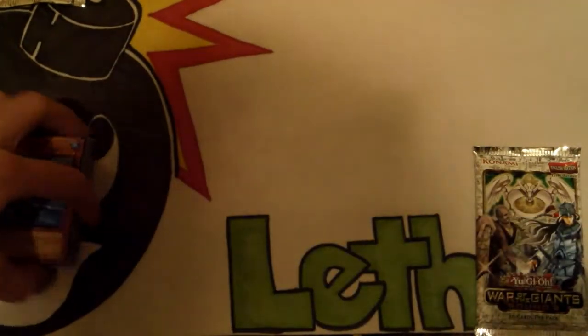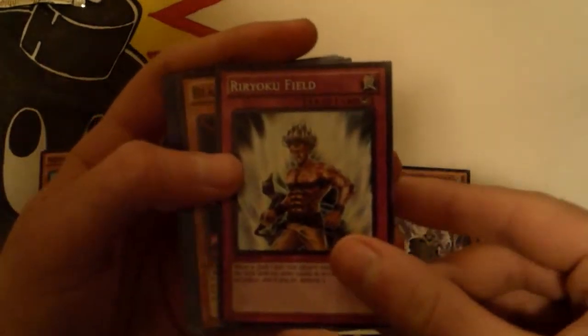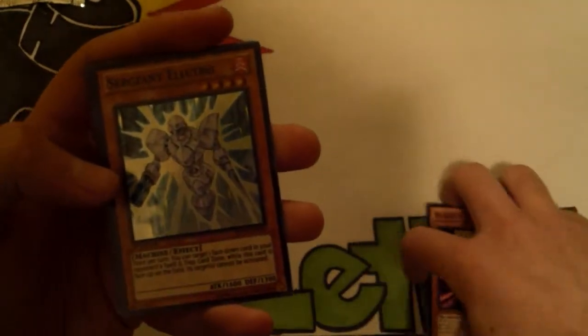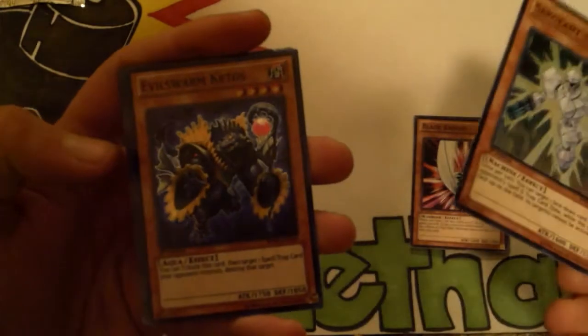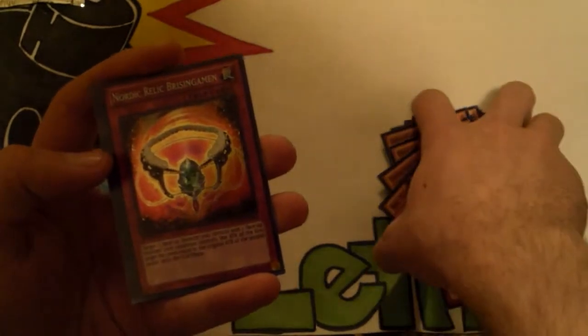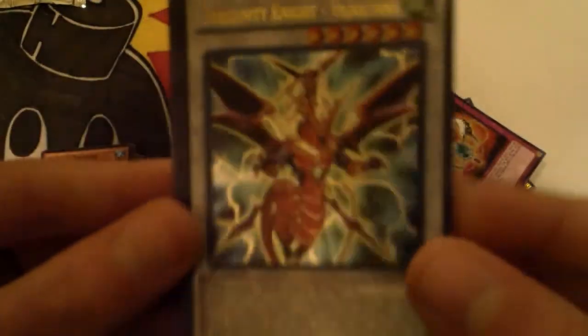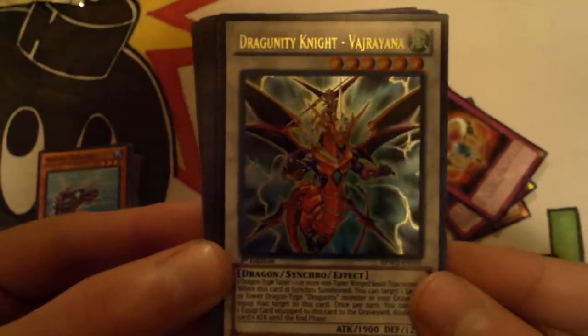Now what we've all been waiting for — Round Two! This is kind of thicker too, comes with a lot of cards. I know there's some good Evil Swarm commons. Look how thick that is. Obelisk. Garbage Lord, Ruryoku Field, Blade Knight. Getting into some super rares — Sergeant Electro, Evil Swarm Ketos, Ice Barriers, Big Tusk Mammoth, Butterfly Dagger, Nordic Relic. Dragon Unit of Vajrayana — I don't think that's one of the expensive ones, but it actually looks really good as an ultra rare.